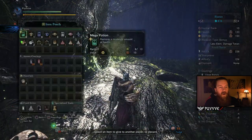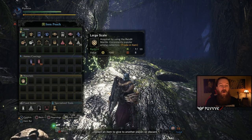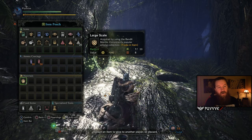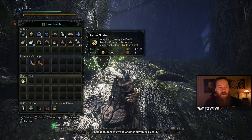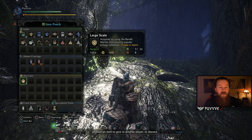When you pick them up, they will end up in your materials bag. They are Large Scale — it says acquired by using the Bandit Mantle. You can't use the Large Scale for any crafting, nothing — it is a trading item only for selling.